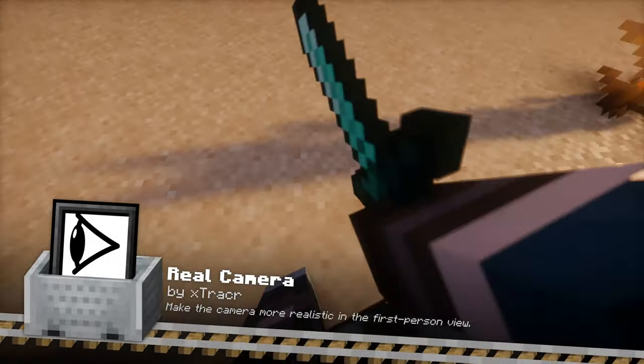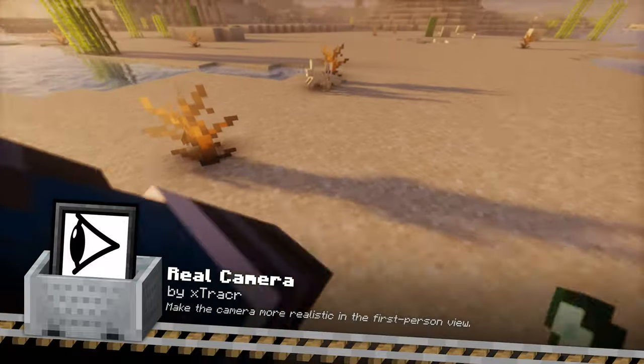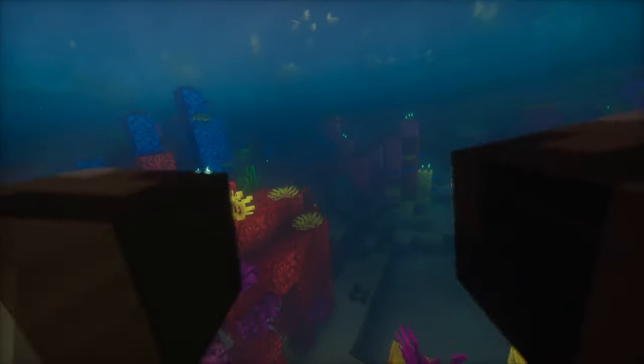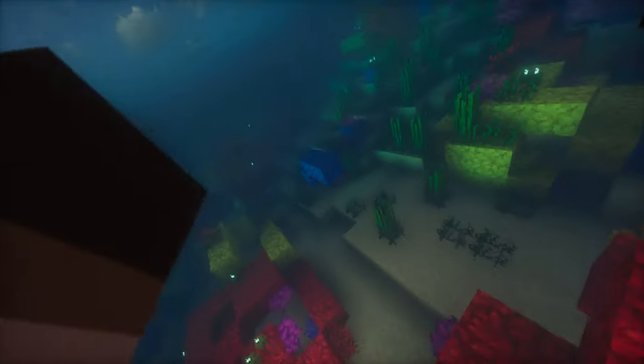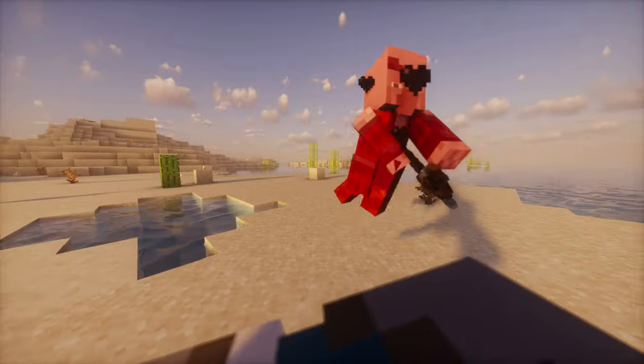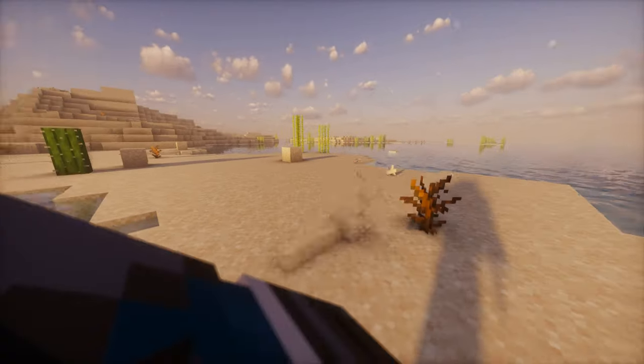Real Camera is a mod that brings a whole new level of realism to your first-person view in Minecraft. This mod lets you bend the camera to a specific part of your character's body, making your gameplay more immersive. You can fully customize the position and rotation of the camera to suit your preferences, and even see your player model from a first-person perspective.